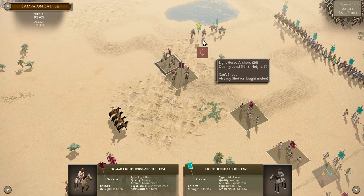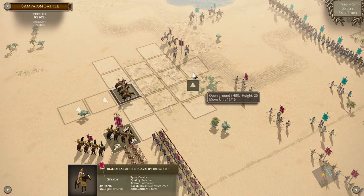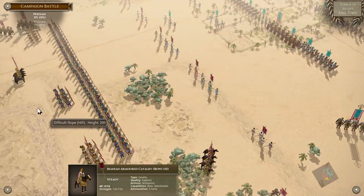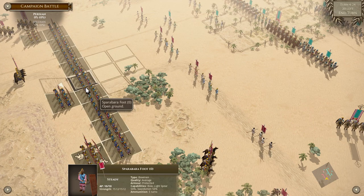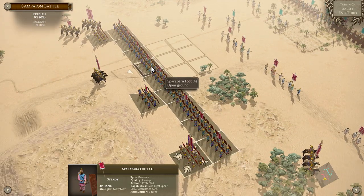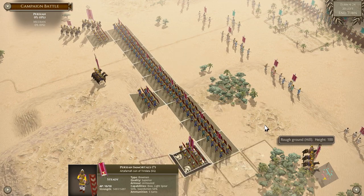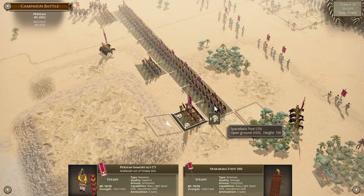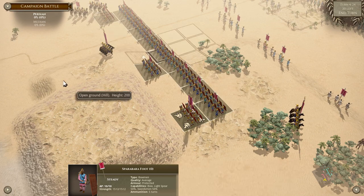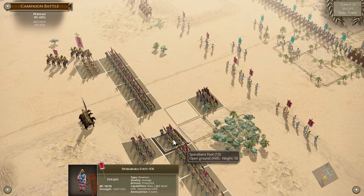We should probably have gone up the hill. We can't move the whole formation forward — there's some terrain difficulty. So if it's one at a time, it's one at a time.